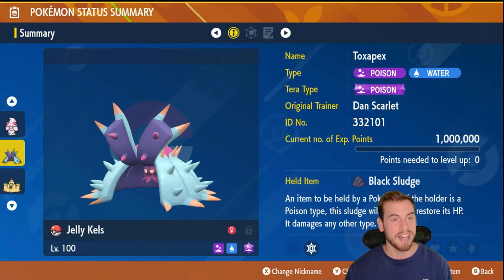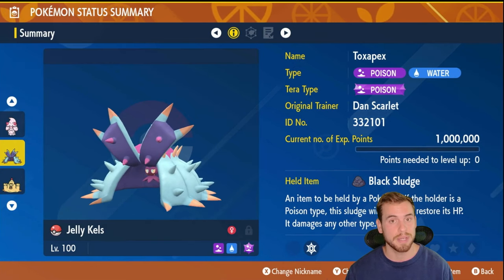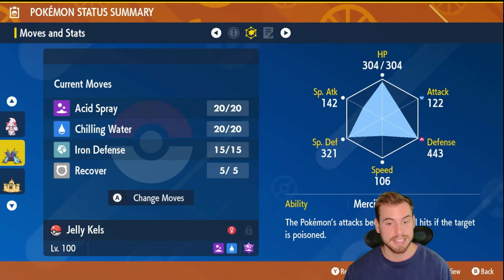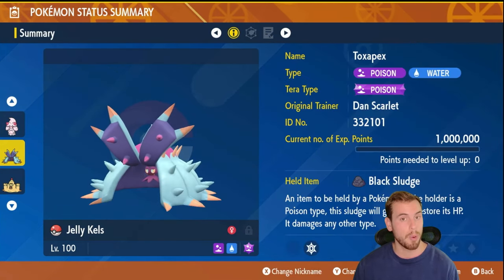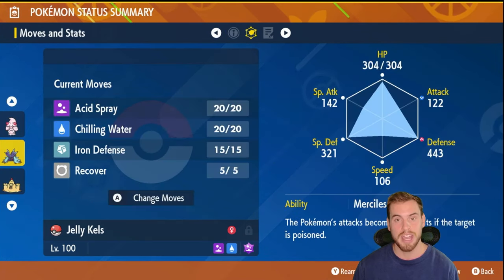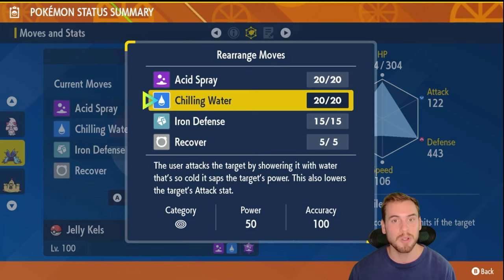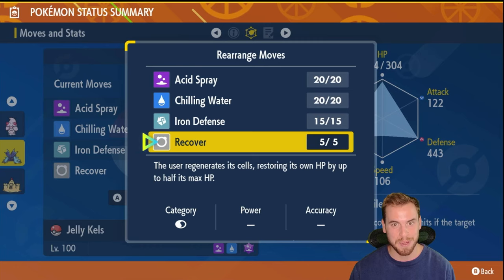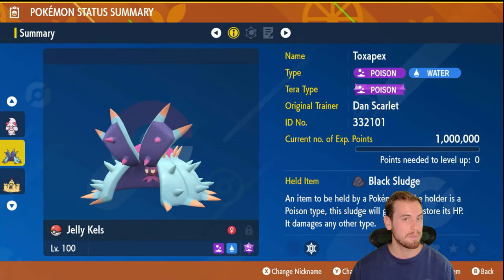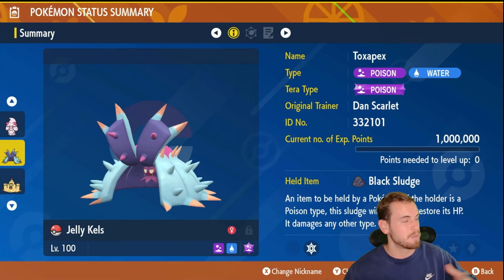Up first is a support Toxapex, which is an absolute tank. We're probably going to avoid this build if Infernape ends up getting Thunder Punch. I don't actually want to Terastalize with it. Why Toxapex? It has an absurdly high defense clocking in at 443 with its EVs and IVs, and a very favorable type matchup being Poison and Water type, letting us resist Infernape's Fire and Fighting type attacks. Its moveset allows us to be a really effective supporter — Acid Spray to soften up Infernape for special attacking allies, Chilling Water to lower its damage output, Iron Defense to help Toxapex stay on the board and tank more hits, and Recover for HP restoration. We also have the Black Sludge held item which, because we're a Poison type, restores HP. Because we're so tanky, we'll be able to use cheers to throw in some HP for our allies or an attack cheer for extra damage.